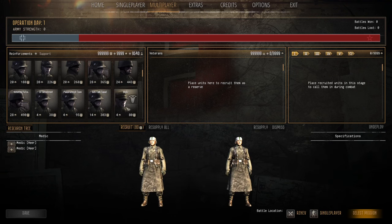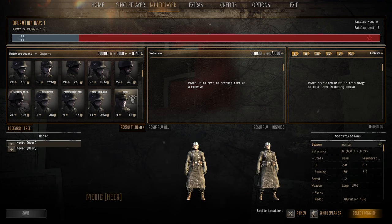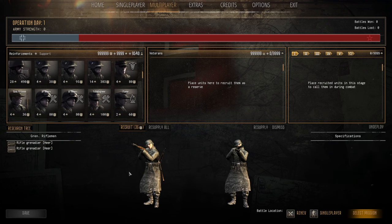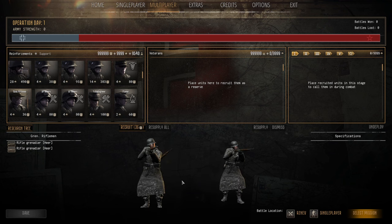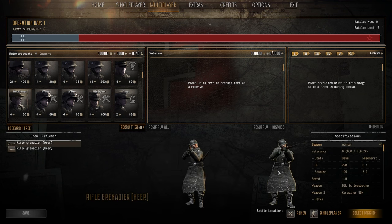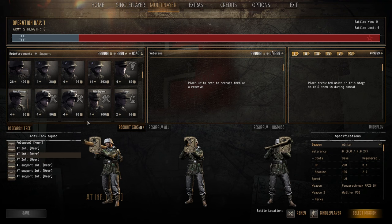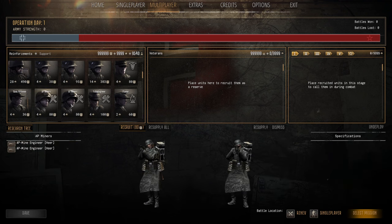Medics — four pop cap, eight manpower — self-explanatory, bring both your Sanitäters, they're fantastic. Rifleman with rifle grenade — four population cap, 36 manpower. The German rifle grenade is better because you can switch between HE and HEAT ammo types. They're pretty good and definitely worth it — just standard grenadier troops with a commander who has a bit extra skill.